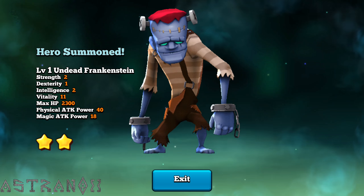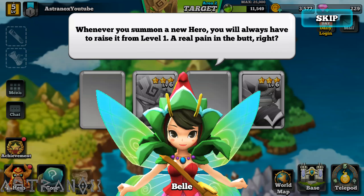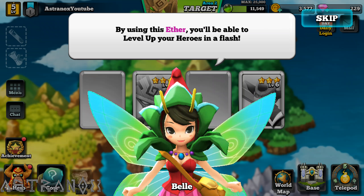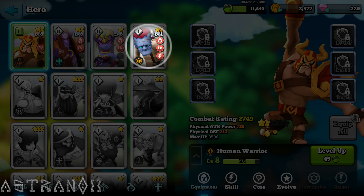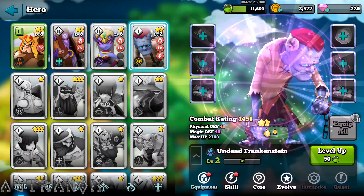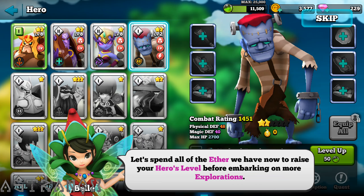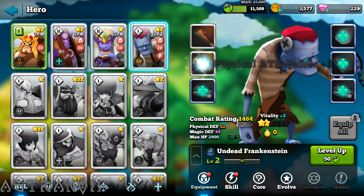Undead Frankenstein. Level up heroes using Aether — I'm not gonna spend 50 to level up a hero. That is not worth it.